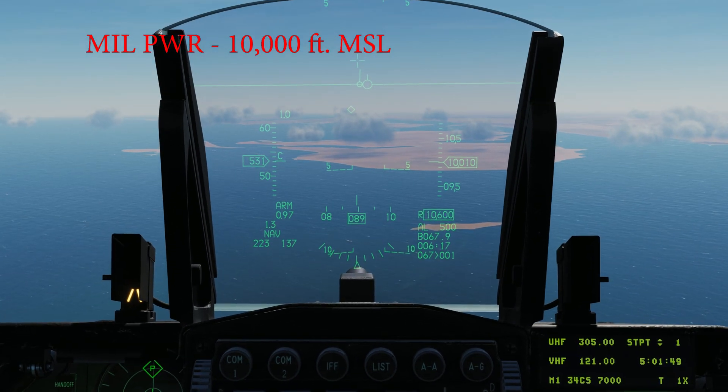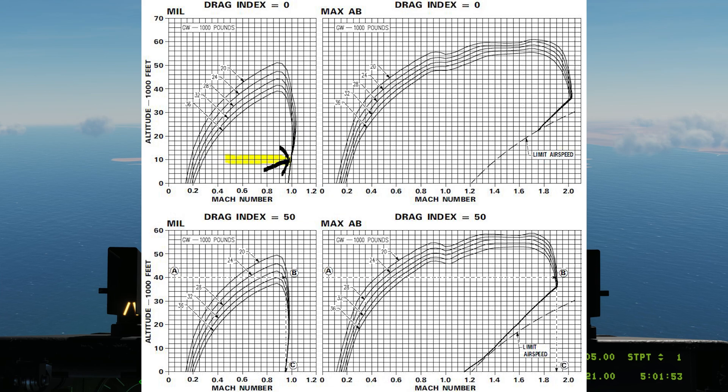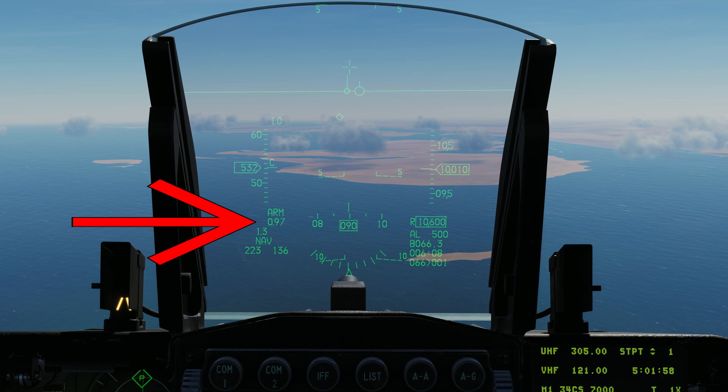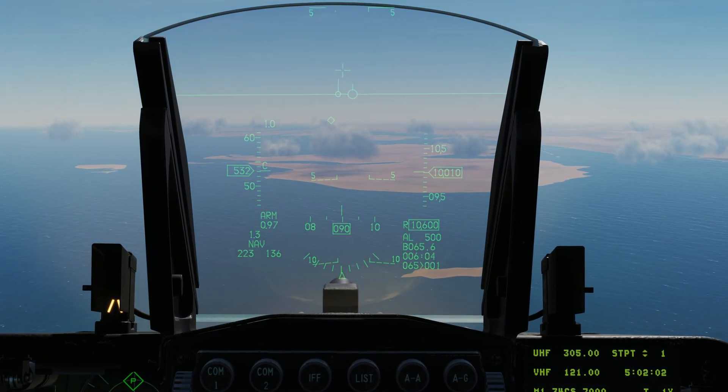For the first test, mil power at 10,000 feet, we should expect to see a top speed just shy of Mach 1.0. This was reflected in the sim. As you see on the HUD, we reached the top speed of 0.97. So far so good.